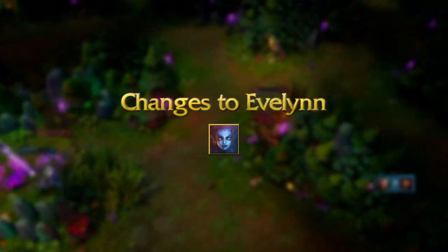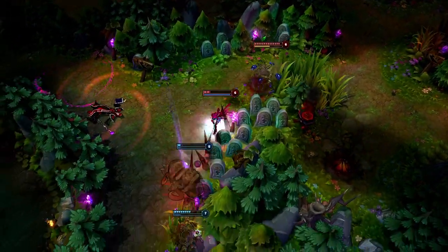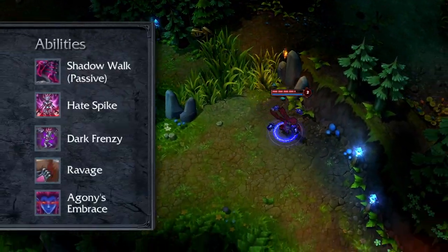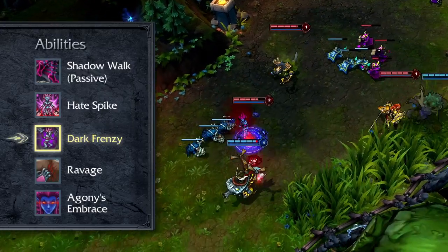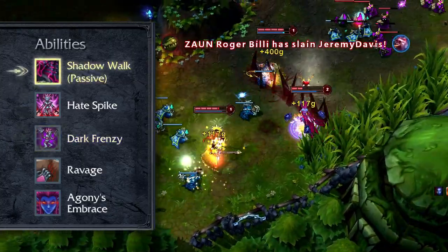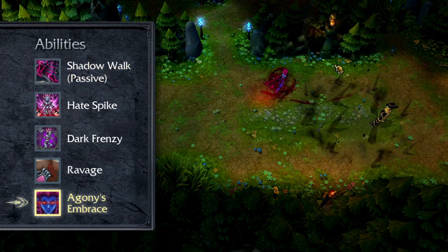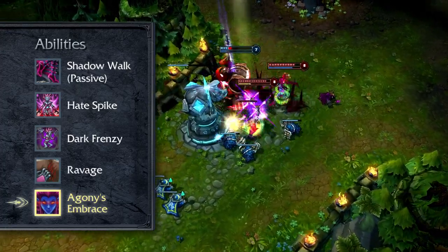We recently remade Evelynn's abilities and she got a lot better, but she's still a little bit too weak. We're really happy with Evelynn's overall design and the new gameplay she brings, but she needs a few improvements to bring her up to par with other champions. We're improving her mobility by lowering the cooldown on Dark Frenzy and giving her the ability to pass through minions so she can get closer to enemies faster. We've also adjusted her stealth so she can get closer before being detected, and significantly lowered the cooldown of her ultimate's second and third ranks to improve her viability in teamfights late game.